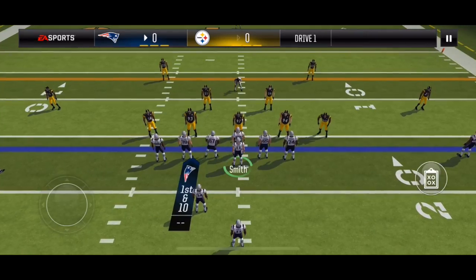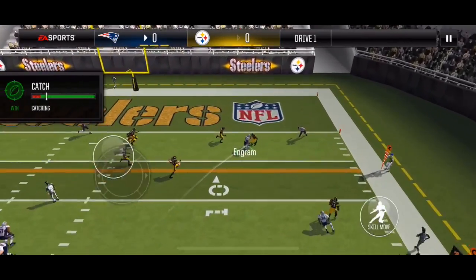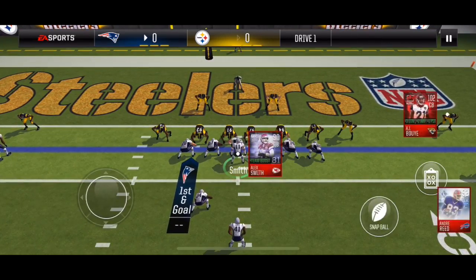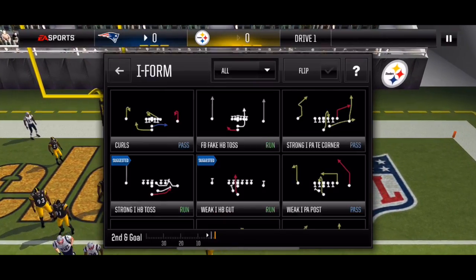So I'm going with PA slide here, I'm going to hit my tight end. So we're within the 5-yard line. I'm going deep curls, door line formation. I'm just going to bullet pass it to my tight end, but he drops it.